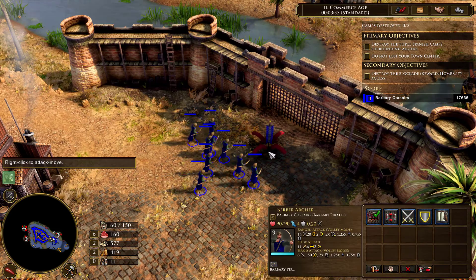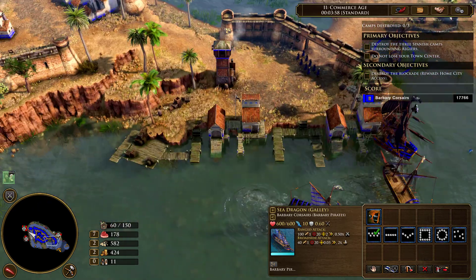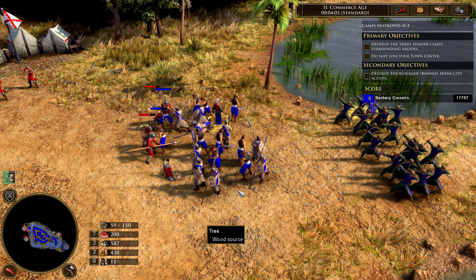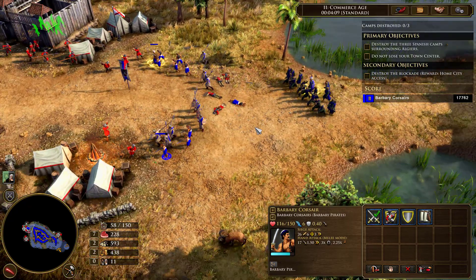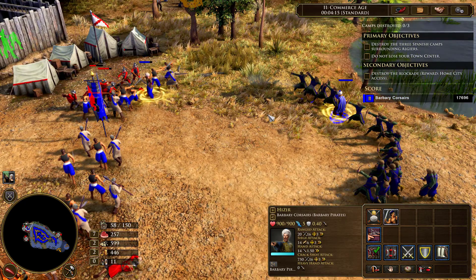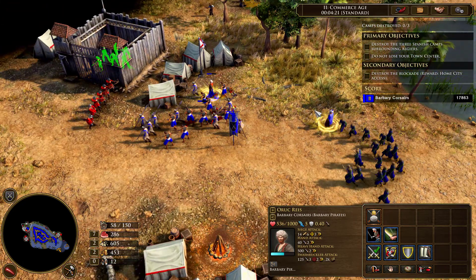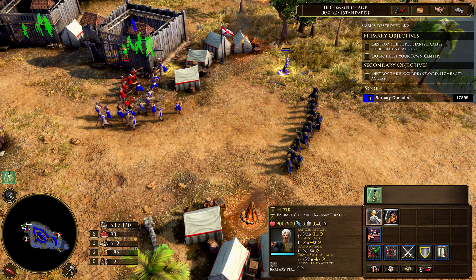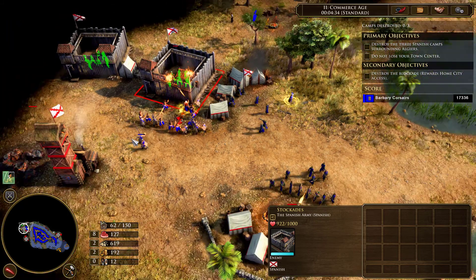We've got some archers in case they push up - nine archers. Our ships we'll use afterwards. We got our men on attack move. The spearmen and the Barbary Corsairs - I always love the corsairs, they're a lot of fun. This guy has a gun and this guy's more of a swordsman. We can train Barbary Corsairs from him - we'll train five. We can also build trading posts. If we can get these guys on our side, we'll be well off.